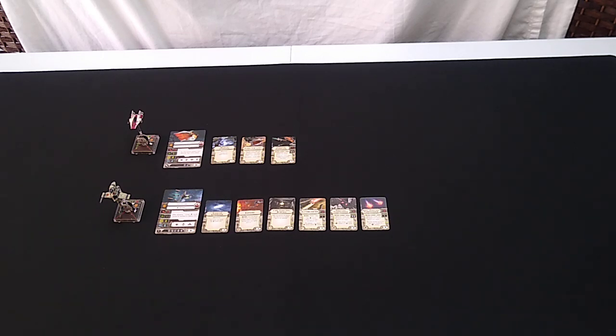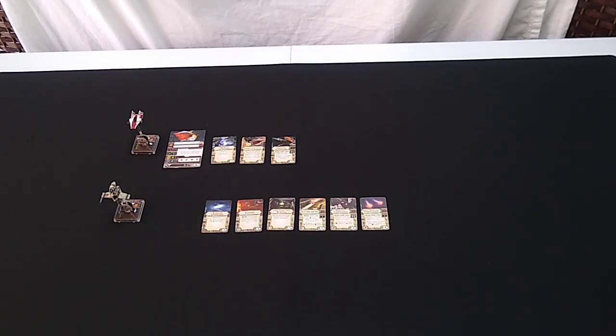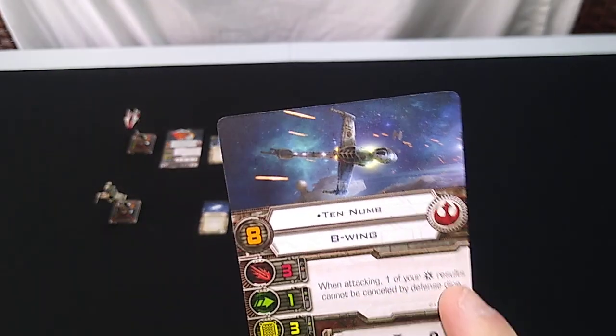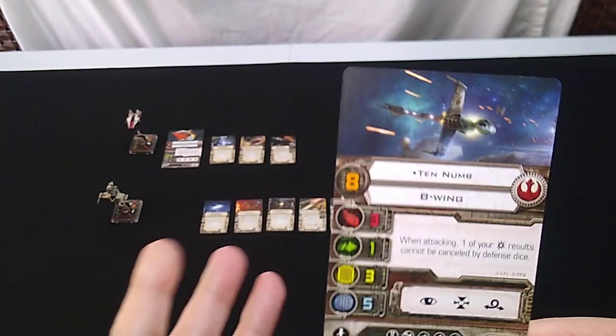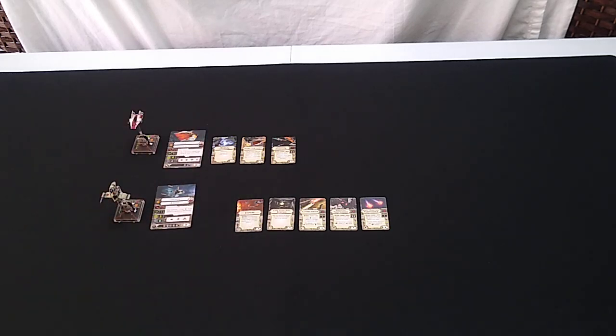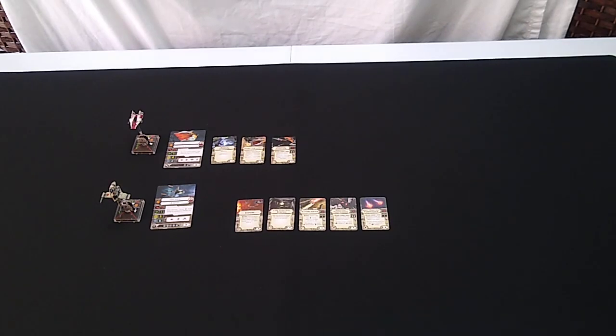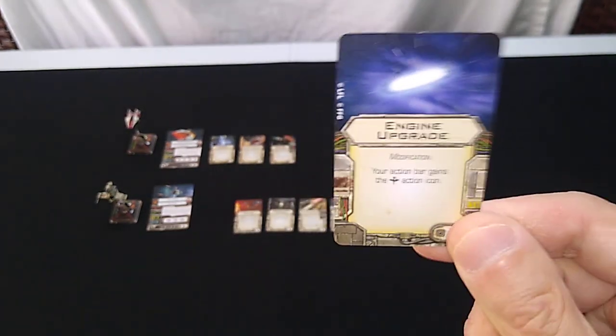Keep in mind, the A-Wing only has two attack dice and two hull — it's pretty fragile, but now with the shield upgrade it has three deflector shields, which is helpful. On to the B-Wing: we've gone with Ten Noom as the pilot, skill level 8 — the same as Tycho Kelchu and Boba Fett, our primary opponent. His ability: when attacking, one of your critical hit results cannot be canceled by defense dice. He's loaded with different upgrades, 31 squadron points natively. The engine upgrade — every ship can get a modification, and this one costs four points — adds the boost action icon to the action bar. So the B-Wing can focus, target lock, and barrel roll natively, and now can also boost.